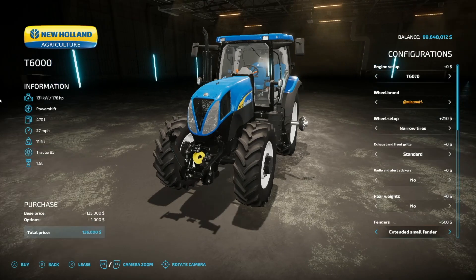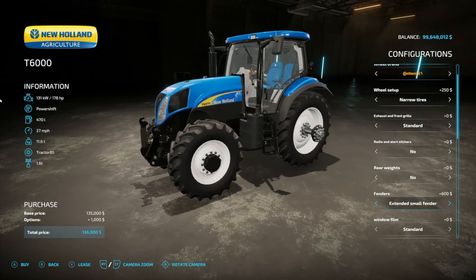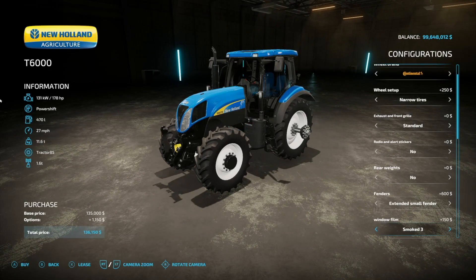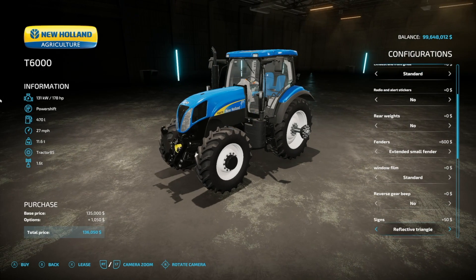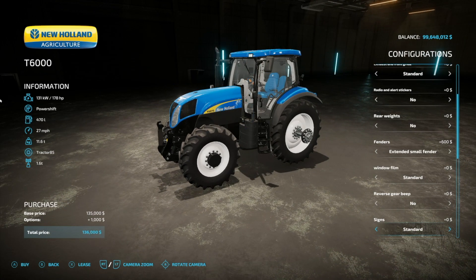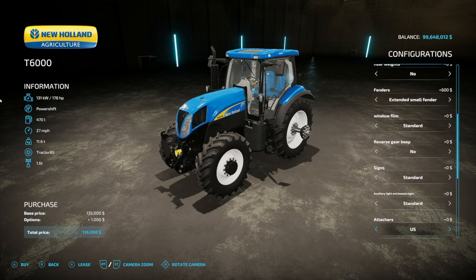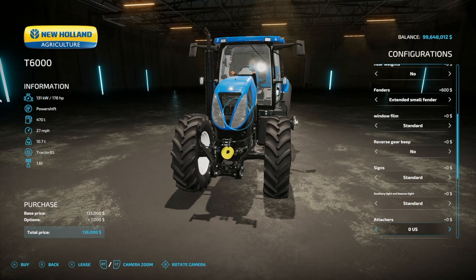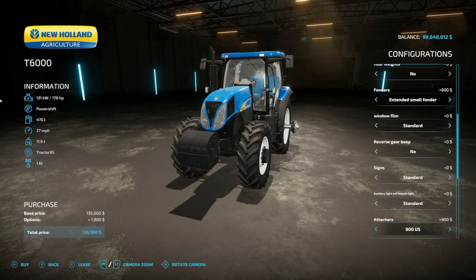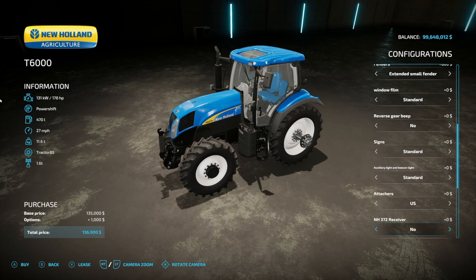Fenders have extended and small options on both front and rear. Window film in standard or smoky versions one through three. A reverse gear beep you can turn on or off. Signs include EU, US, reflective triangle, or nothing. Auxiliary light and beacon setup includes auxiliary headlights, left beacon, right beacon, both beacons, plus headlight and beacon combinations. Front attachment options include US, EU, 540, and 900 PTO setups.